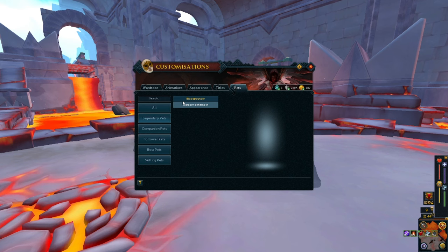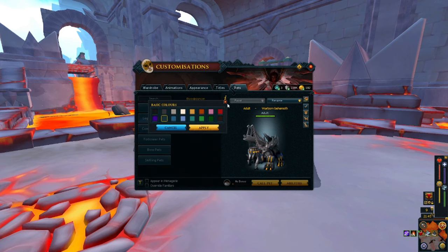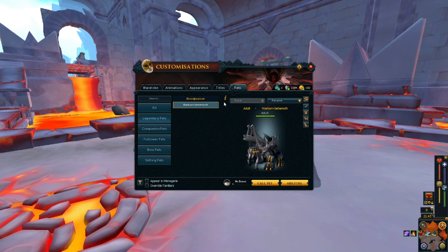I got the Blood Pouncer. I think the Blood Pouncer was the free one — I can't remember, but it's a gorgeous, gorgeous pet. Then we move on to the Warborn Behemoth. I actually had ruin coins when they were giving them out for certain events and decided to get the Warborn Behemoth. I probably should have gone with the gorilla, but personal preferences. You can also change their colors, which I just recently learned.